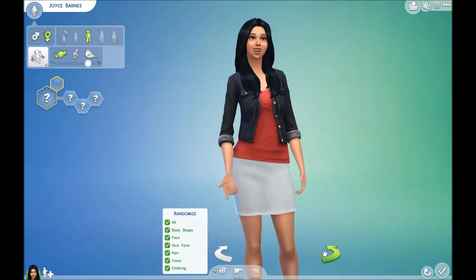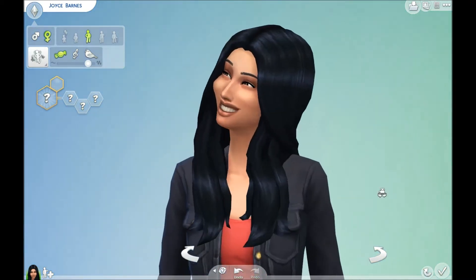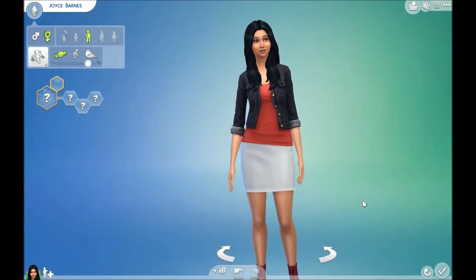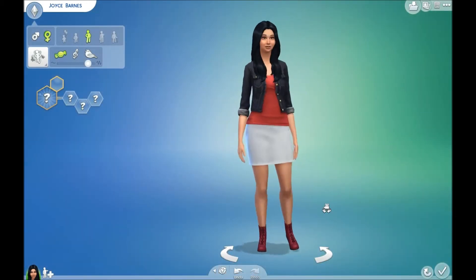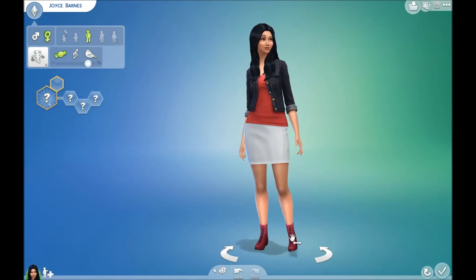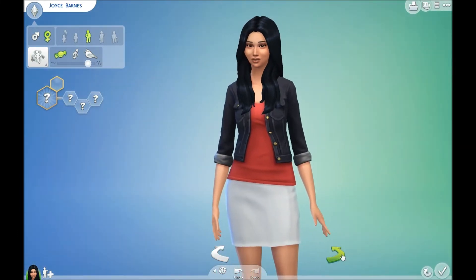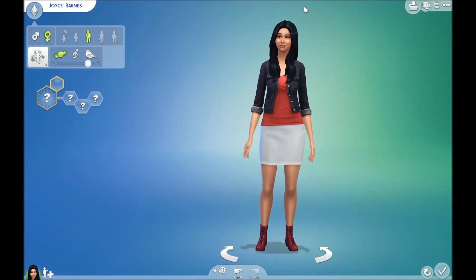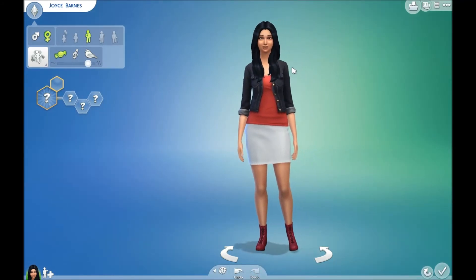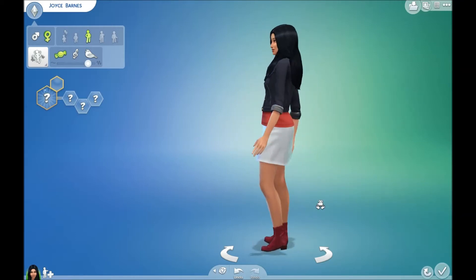Look how cute she looks! I think the randomization in this game is really, really good — they did a great job keeping the clothes kind of matchy. Those are two different shades but it still works. Some people complain there's no mirror, but I kind of like it without one since you can just turn the sim around really fast anyway. What's the real point of a mirror?